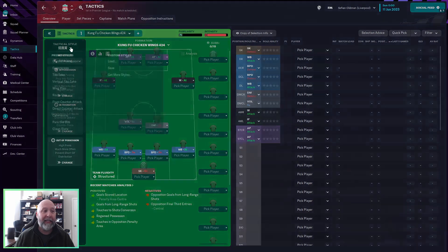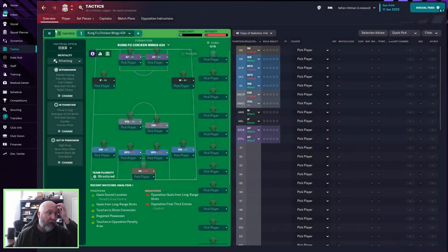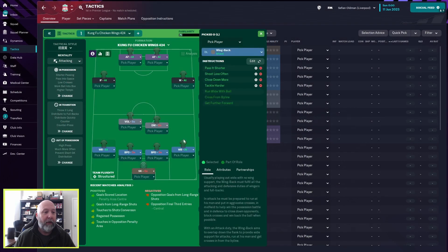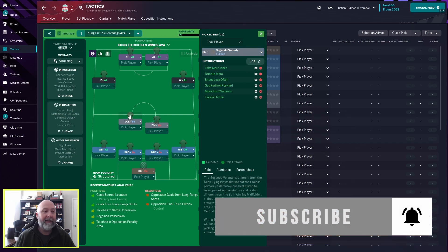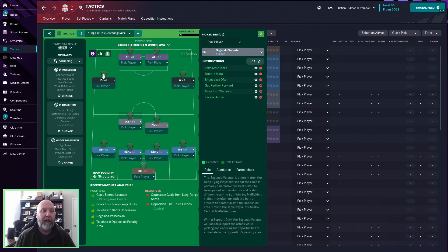It is a standard 4-2-4 for the most part. It is an attack mentality and apparently Asian in style. You have a sweeper-keeper in defense, two wingbacks in attack, two ball-playing defenders on defend, a defensive midfielder on defend, a segundo volante on support, an inside forward on attack, a winger on attack, and then two advanced forwards on attack.